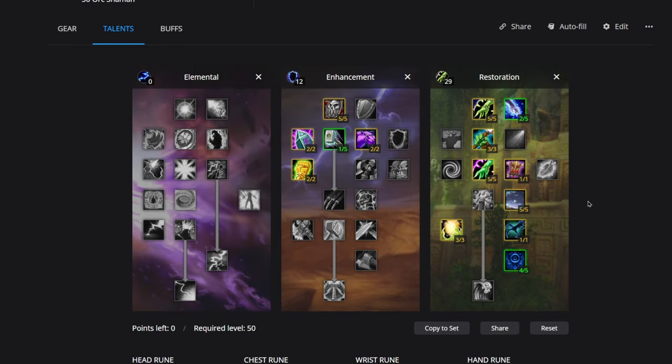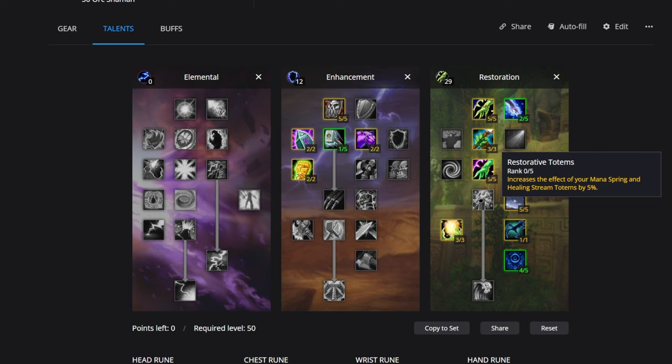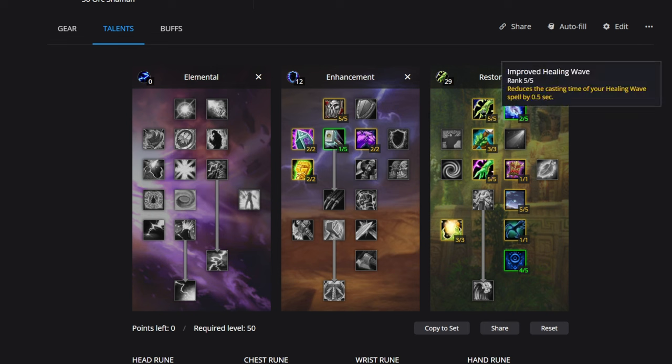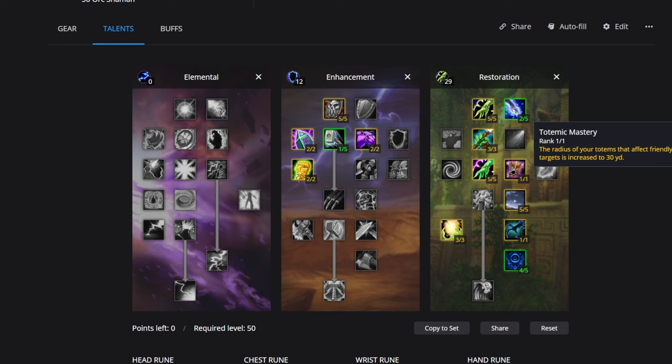Here are the talents we're running in Phase 3. There's not a ton of flex here. We're not going into Mana Tide because we'd need five points in Restorative Totems. We're going one point short on Purification to get an extra point into Enhancing Totems. Notable talents: Improved Healing Wave is obvious — Healing Waves will be huge for keeping tanks up. Ancestral Healing increases armor value from critical heals by 25% of the target's armor. Totemic Mastery increases totem range up to 30 yards — really important.